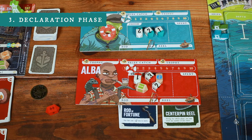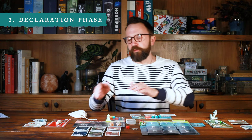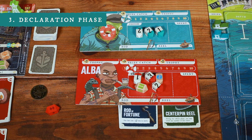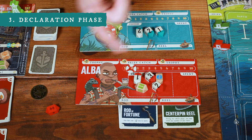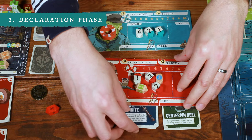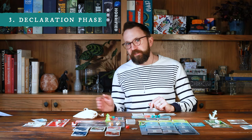Now on to the declaration phase. The declaration phase is skipped on the first day, but on all other days, players choose to either remain at sea and continue fishing, or return to port to sell items and resupply. They do this by placing their boat meeple in the appropriate location, done in turn order. If players have any equipment, they also decide during the declaration phase which they'll take to sea — choosing which rod to put on top and tucking them under their player board to equip. These items remain equipped until the end of the day and can't be changed until the following day's declaration phase.